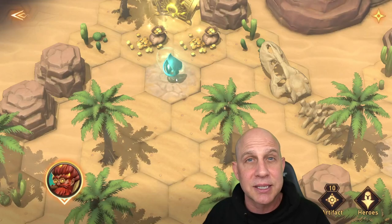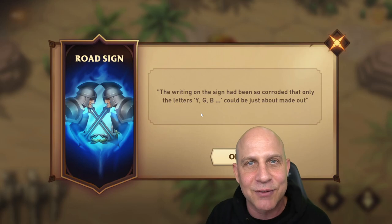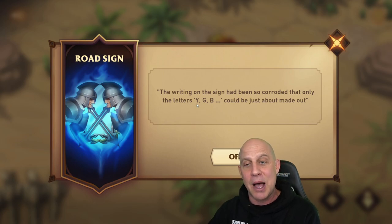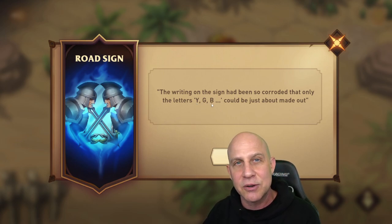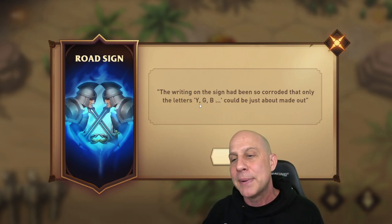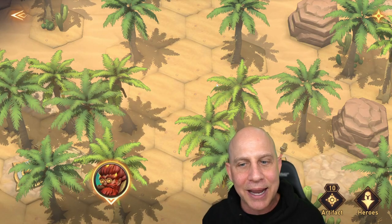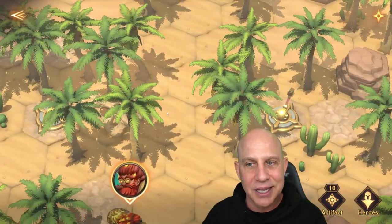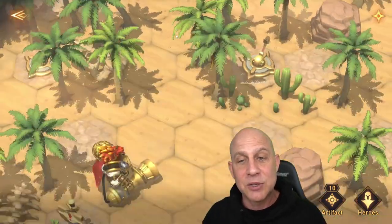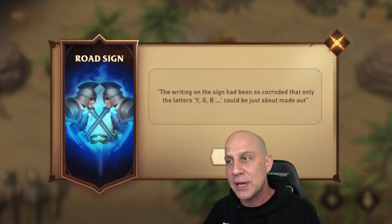There are sandstorms blocking us from getting to the final chest, and to undo those sandstorms you have to hit these portals that have colors — there's a yellow one, a green one, a red one, and a blue one. I went yellow, green, blue, and then red last. That took away sandstorms in the back, and the red one took away a sandstorm in the front. I'm not sure if order matters, but if it doesn't work, try yellow, green, blue, then red.